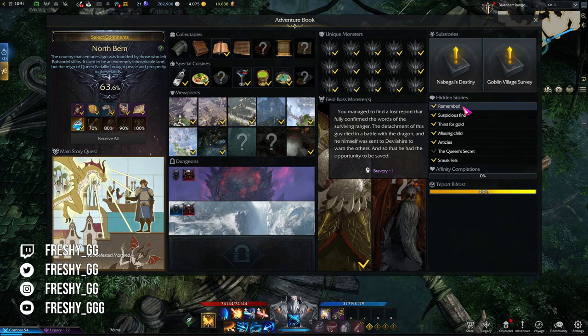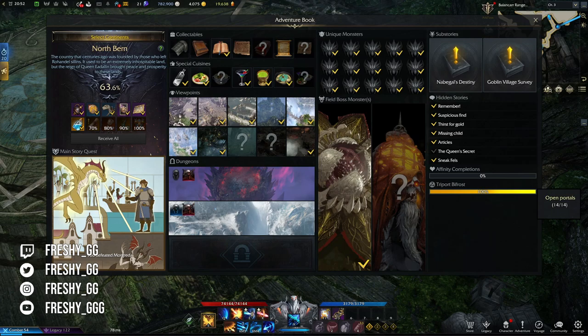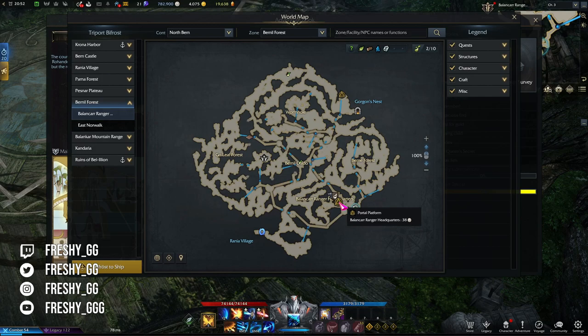Affinity completions or Rapport is something you don't focus on, as it is a very long process of obtaining max reputation with every single NPC. You will complete this over time, NPC by NPC. The last thing we have are Triports, which you activate while leveling and doing main story quests. This should normally always be 100% after you finish main story quests, as triports are all visible on the map and easy to activate.